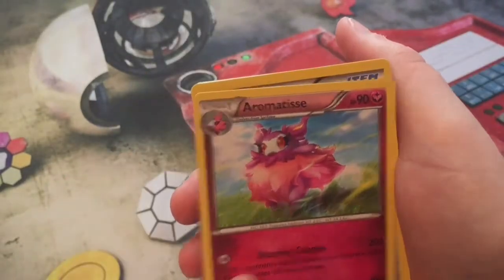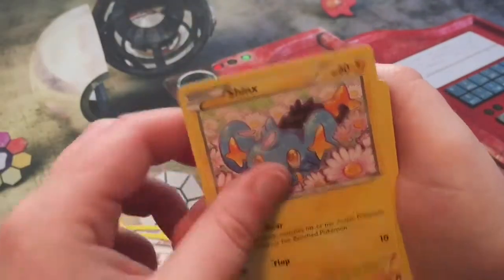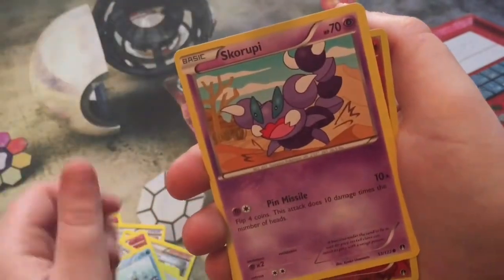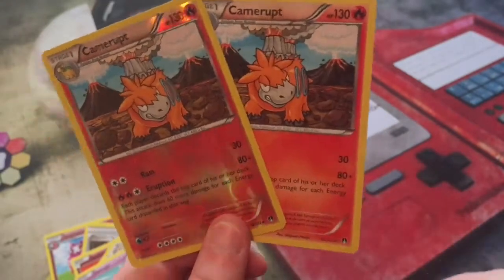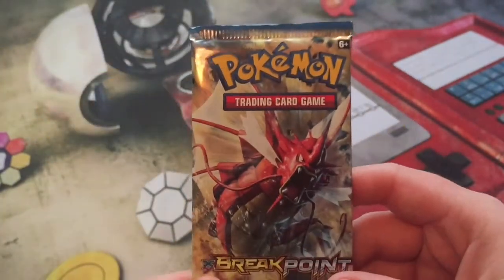In this pack we have an Aromatisse, an Aromatisse Spirit Link, Sycamore, Shinx, Spritzee, our evolutionary line, Glameow, Slowpoke, Scraggy, reverse Camperupt, and a Camperupt rare — two Camerupts in one pack, very awesome!